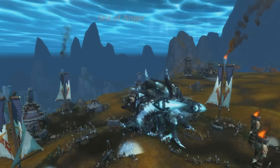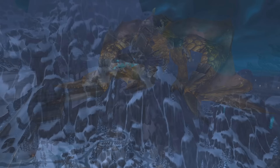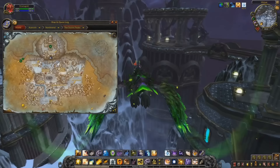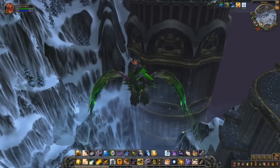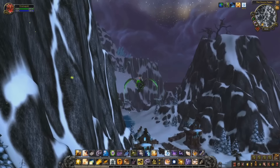At number 2, we have the Time Loss Proto Drake. I'm sure most people thought of this mount when they clicked on the video, as it's kind of famous for being an annoying mount to farm — and very aptly named, as you will waste a lot of time trying to farm its spawn locations. This mount is obtained in pretty much the exact same way as the Phosphorescent Stone Drake: you kill a rare mob with a 100% drop chance, a 2 to 8 hour respawn timer, and it shares a spawn timer with another dragon called Vyragosa, who spawns much more often. The Time Loss Proto Drake is so famous that you can usually compare how difficult a new mount is by referencing it.